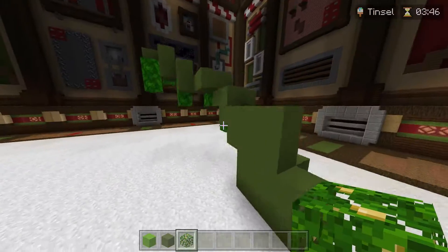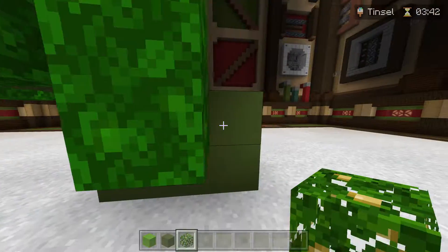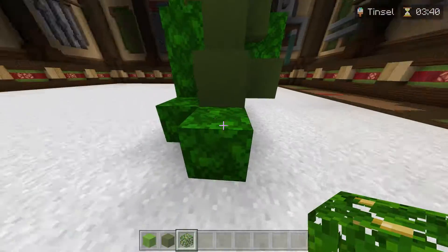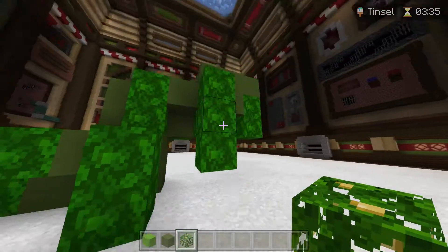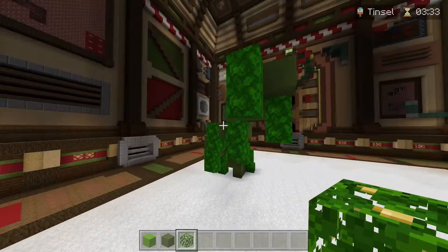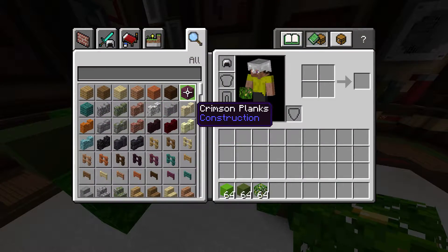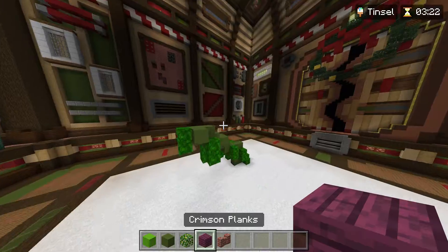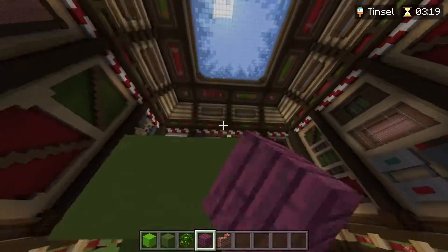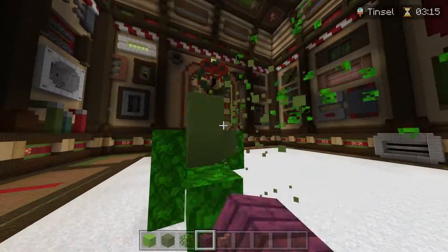We can actually work with that if that's the thing. This is looking very mossy — it's not what I wanted at all. Alright, we're going to grab crimson, grab some brick walls, and try something entirely different. I just wasted a lot of time doing that.